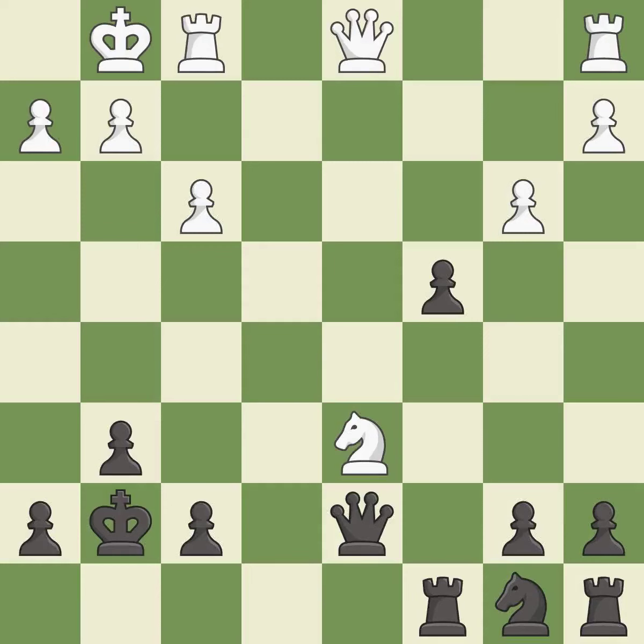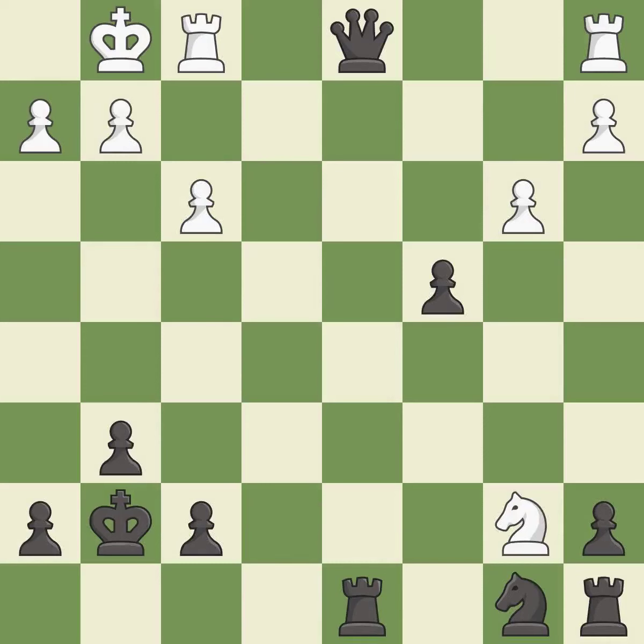This forks pieces by creating a simultaneous attack. This move puts the rook on a safer square. This wins a pawn. Takes back — this is the start of the endgame and white is equal.